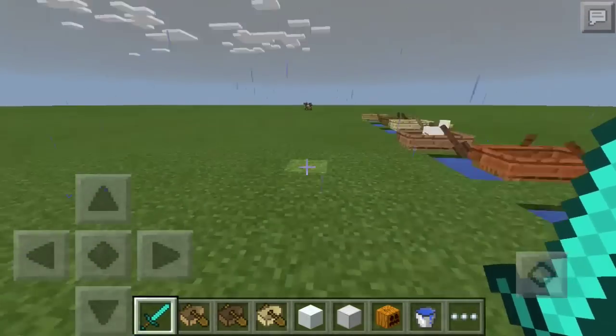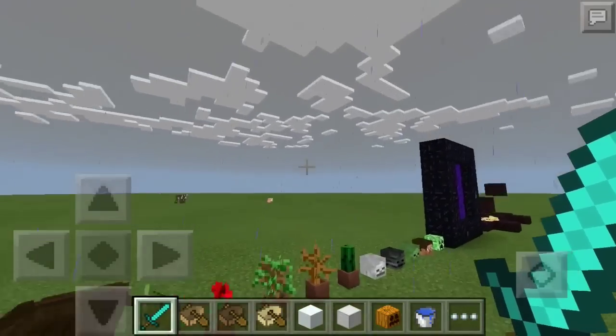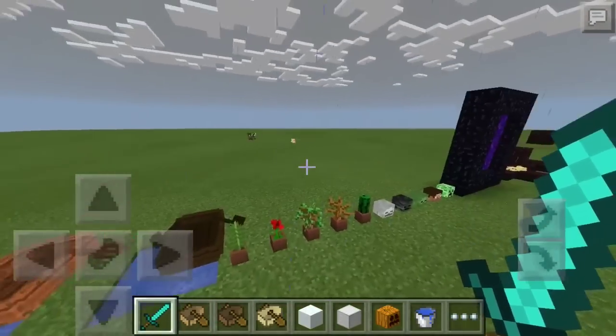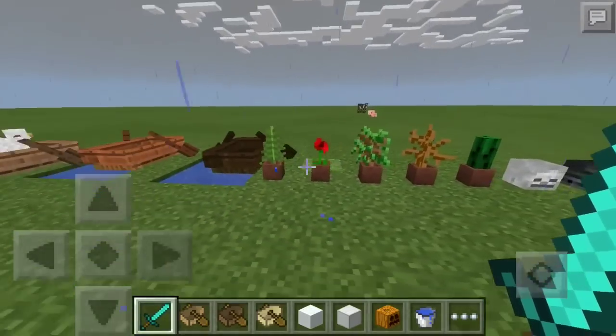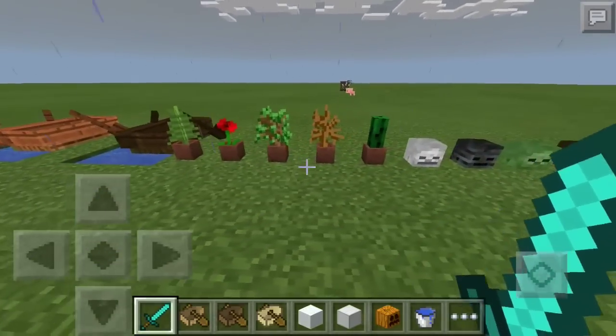If you guys didn't notice, the slots in the hotbar will always be eight for every device — it won't go to five or six or change like that. Over here they added flower pots to the game, which are fantastic for decoration if you guys are builders.